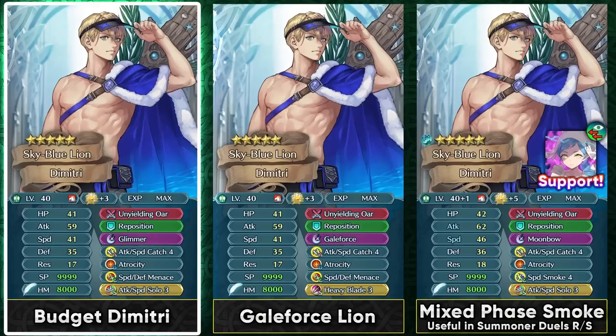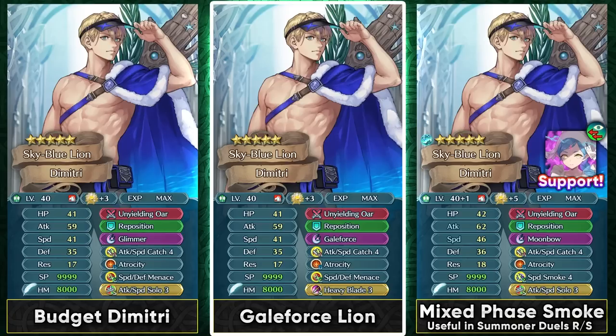On a budget with Summer Dimitri, you can run Reposition and Attack Speed Solo, since he has a dual phase brave weapon and a dual phase sacred seal like Attack Speed Solo is pretty nice. Because he has such high damage output, he can skip a damaging special and run Gale Force with Heavy Blade. Heavy Blade has an easier time triggering because of his high attack stat and the debuffs from Atrocity. Gale Force becomes a 4-turn special, and with his brave hits he can trigger it in a single round of combat if the opponent doesn't die to a single hit. He can also bring Gale Force down to two cooldown with someone like Velouria.